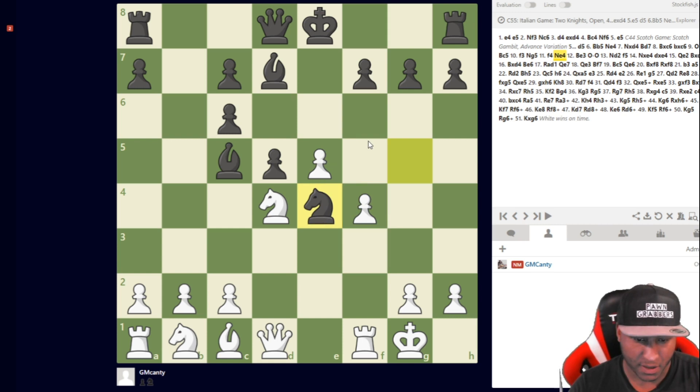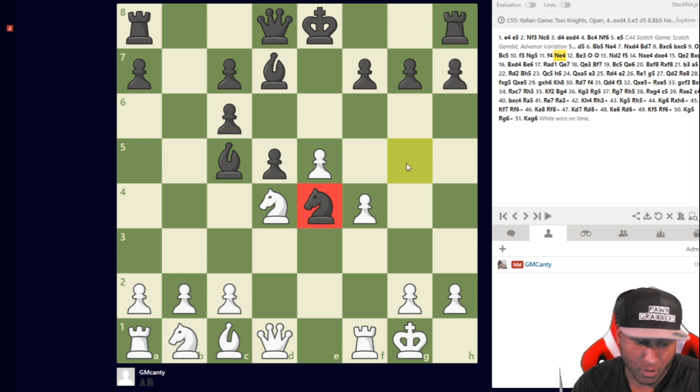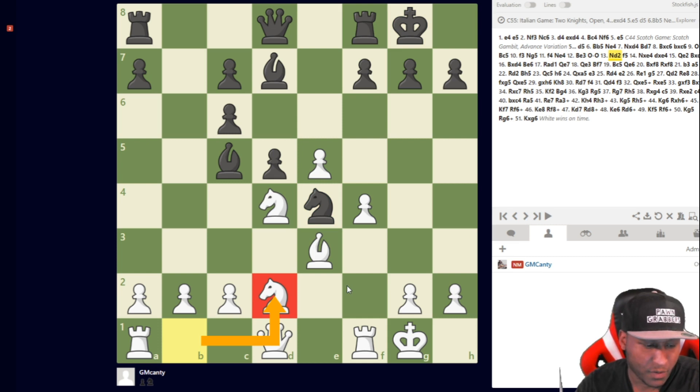He develops, then f3 and knight g5 — still book. Then f4, Nf4, and he can also go Nf6. This is covered in the quick starter guide as well. Then bishop e3, castles, and knight d2.